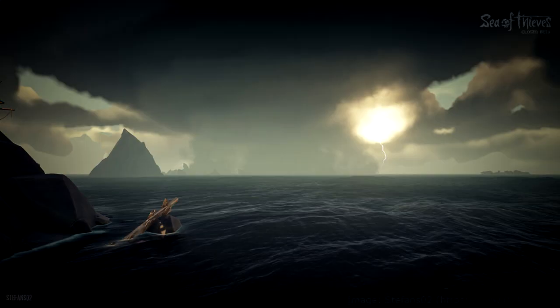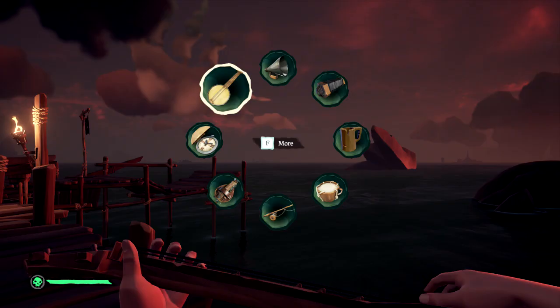Standing in a storm with your sword out increases your chances of getting hit by lightning. If you include your Admiral belt you should get zapped in no time at all. And last but not least, banjos have been added to the game.